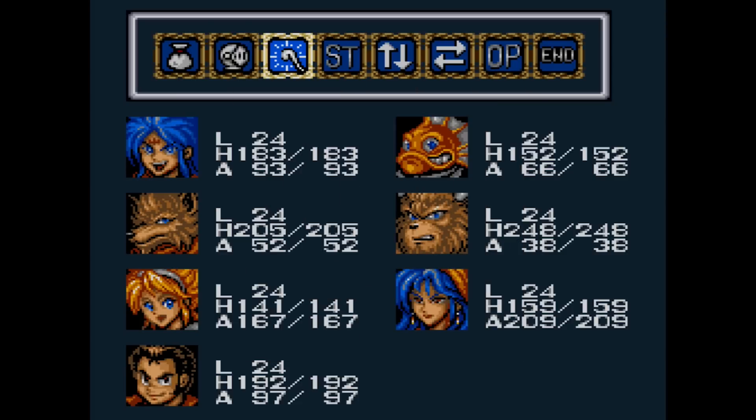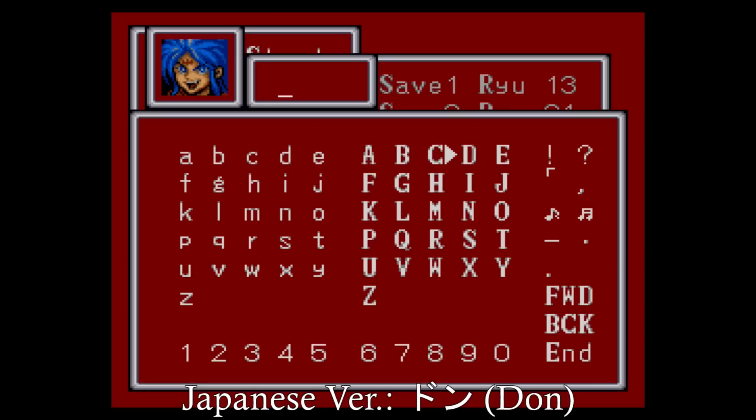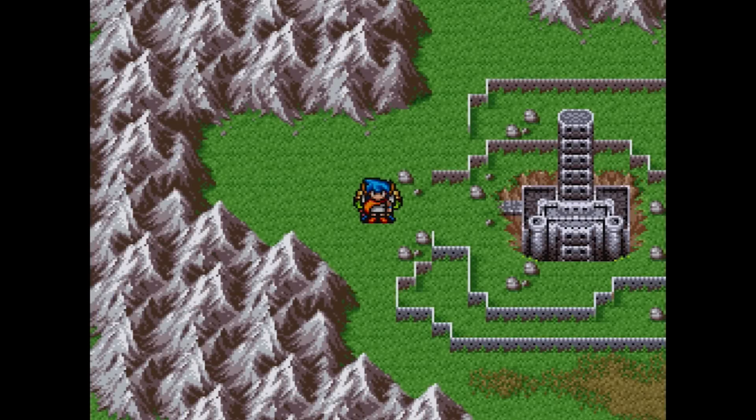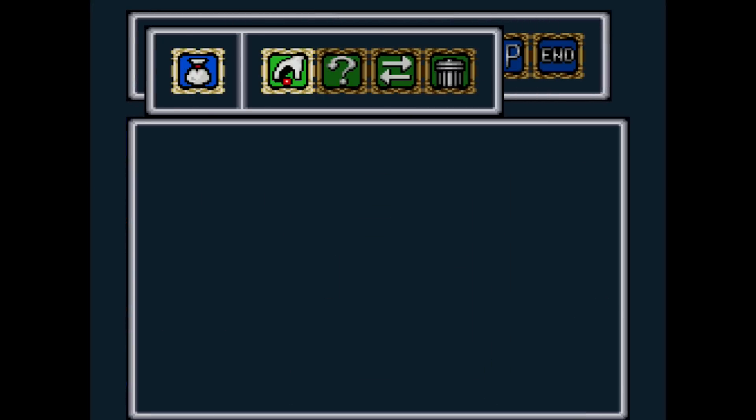The most impressive code belongs to DJ, or in the Japanese version, Don — a Japanese onomatopoeia similar to Boom or Thud. DJ puts you right before entering Scand for the first time, with Nina's flying ability unlocked.